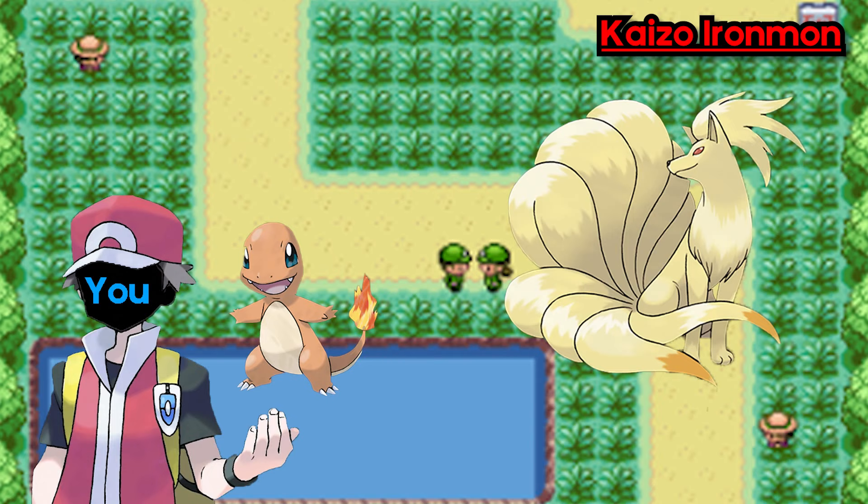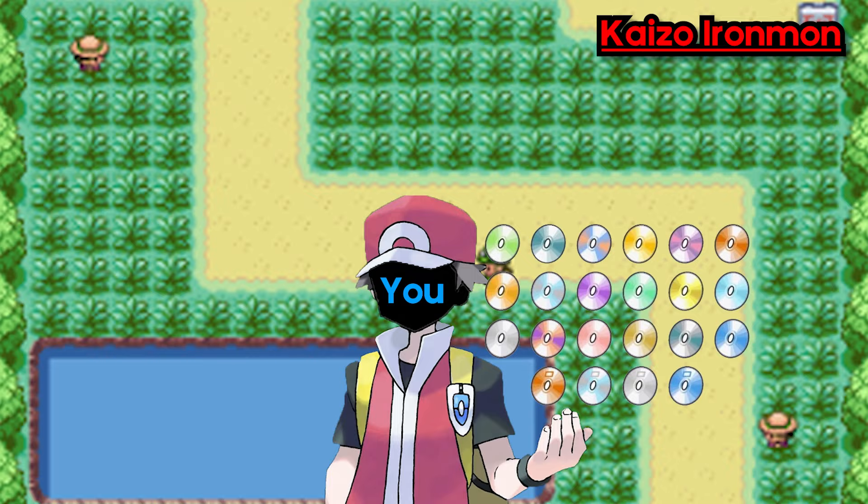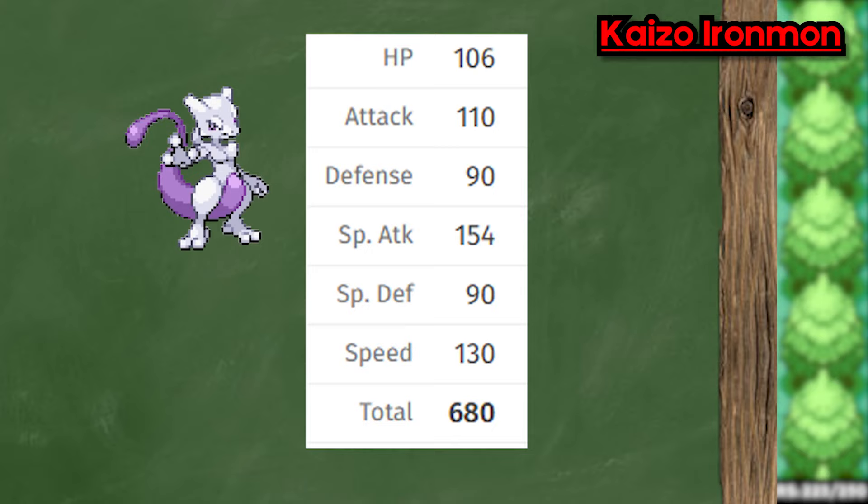There is no use of TMs or Move Tutors. You can only use TMs that you get from Gym Leaders — if you find any on the ground, you cannot use them. No uber-strong Pokemon: you can't use Pokemon that have a base stat total (BST) of 600 or more. 599 is the limit, and you are not allowed to use anything you would consider a Legendary or Mythical Pokemon.